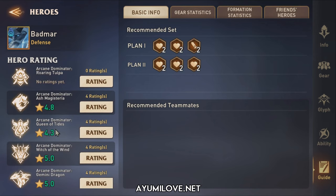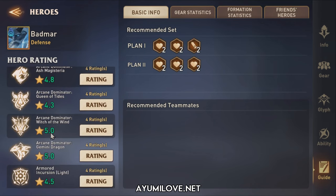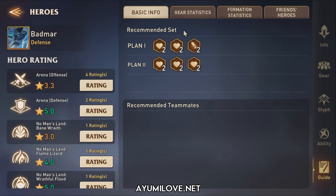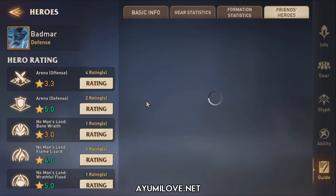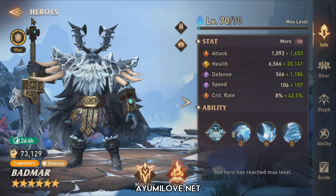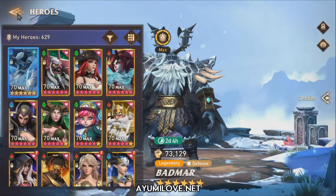For Queen of Tides he should be a 5 since he can strip away buffs and heal. Wish of the Wind is maybe a 4, and Gemini Dragon could be a 4 or 5 depending on what heroes you can synergize with him. You can also check the formation screen to see which of your friends have Batmar, so you can take a look at what gear setup they're using.